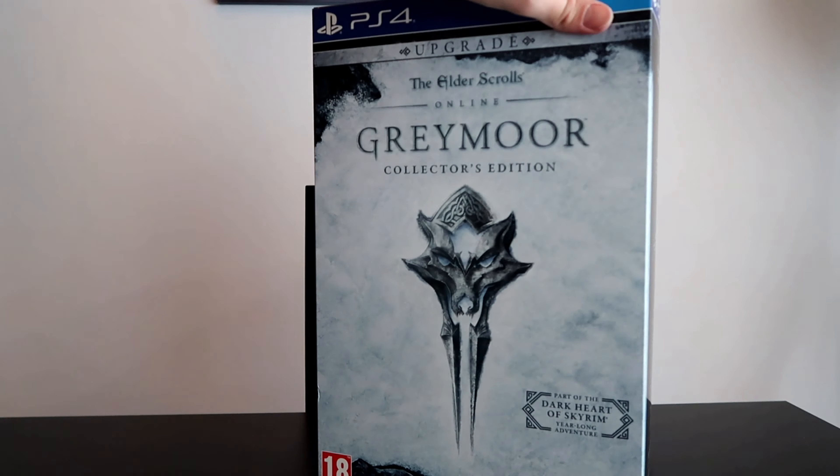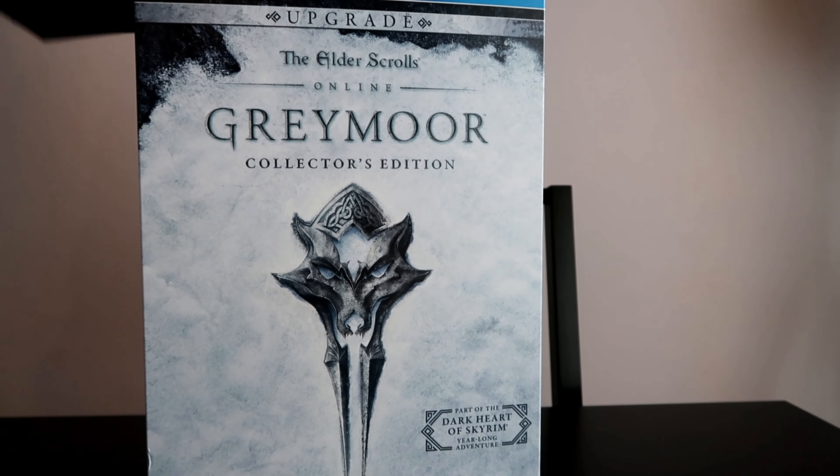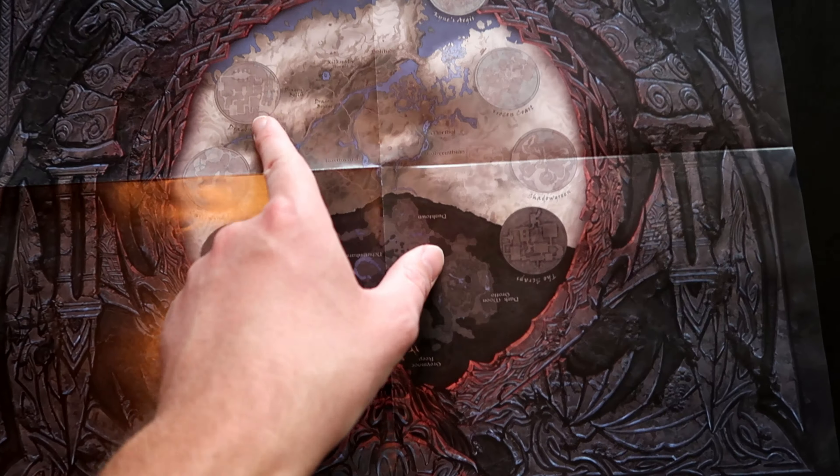Now let's take a look inside. The first thing that came out of the box was this map — apparently it's a map of Western Skyrim.